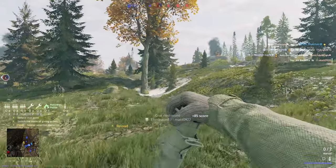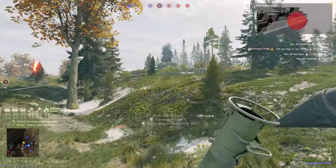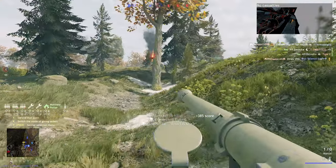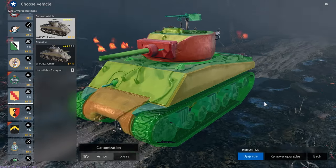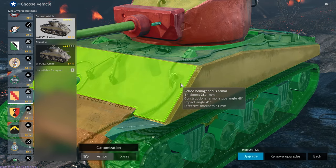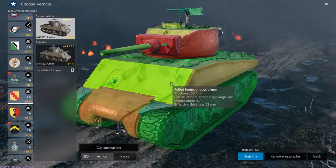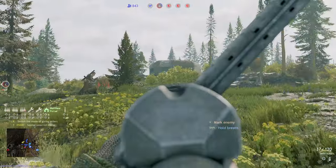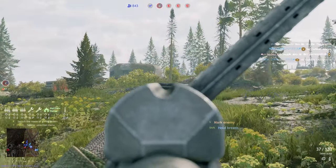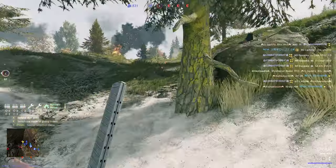Spend that silver on the M10 GMC instead — it's the first tank that can frontally pen the Panther and Tiger, giving you a good way to fight back against the German big cats. The Jumbo Sherman also offers a huge armor upgrade while retaining the beautiful high-explosive shells of the 75mm cannon, making it a direct upgrade for tankers. Plane players, the end is in sight — both P-38 variants in tier 4 are great planes, but what we truly want is coming up right around the corner.